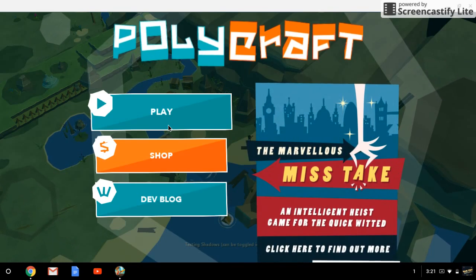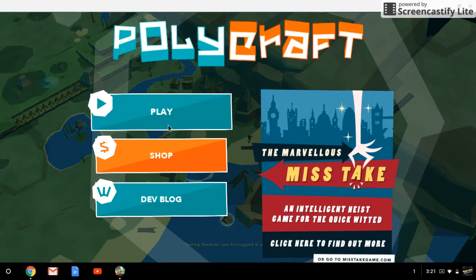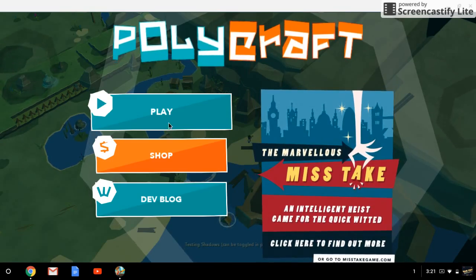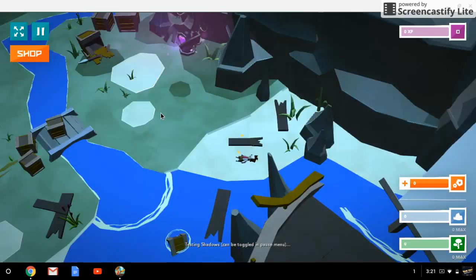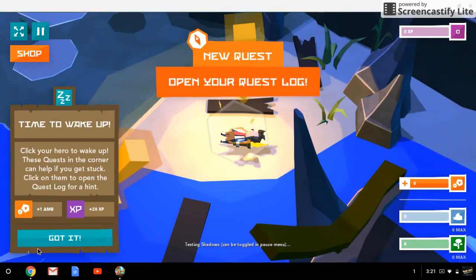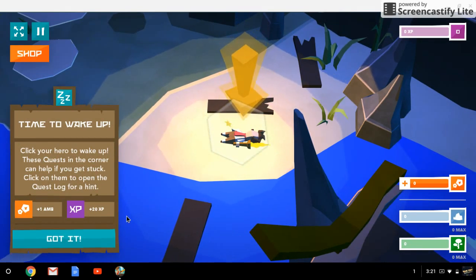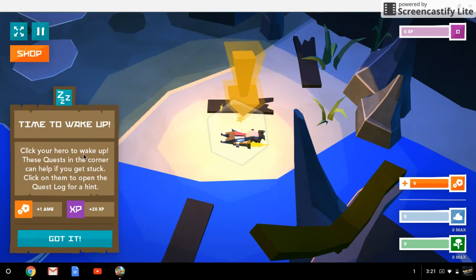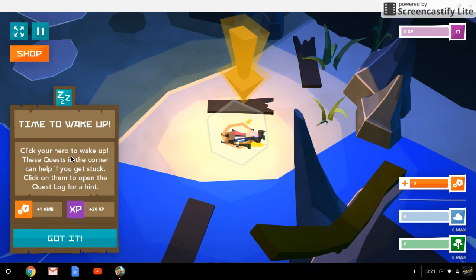I've heard that it's a really really good game, so let's get right into it. Apparently it has amazing graphics and I've never played it before. Open your quest log — time to wake up. Check here — you're here to wake up.